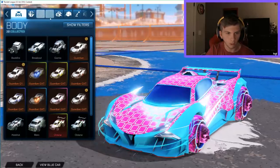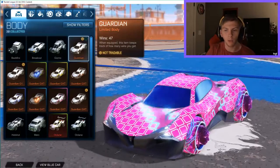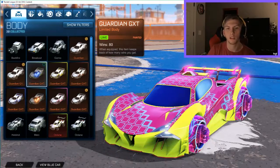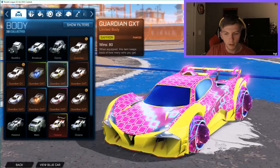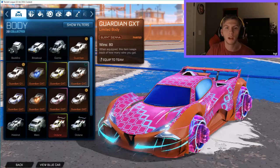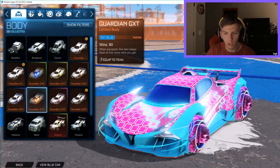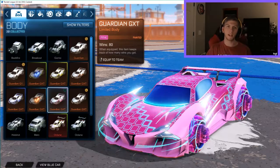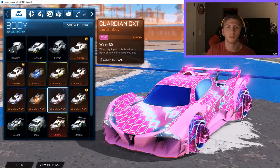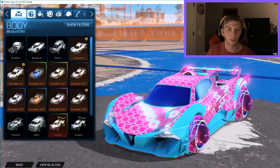We're going to start it off with the Guardian GXTs. We have the basic ones, and then the painted ones: lime Guardian GXT, saffron — these look similar but the saffron is a little darker — burnt sienna, which was the first painted Guardian GXT I unlocked, cobalt, sky blue, and pink. If you see any items here that you really like, message me in the comments below and we can come up with a trade if I'm willing to give it away.